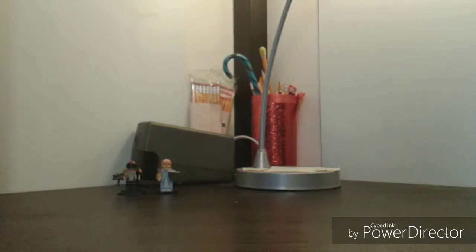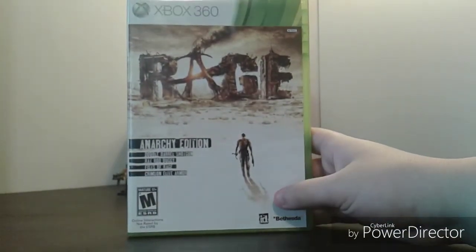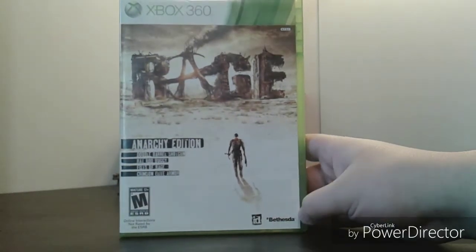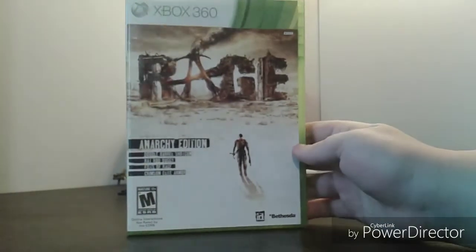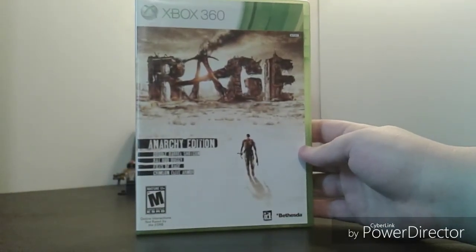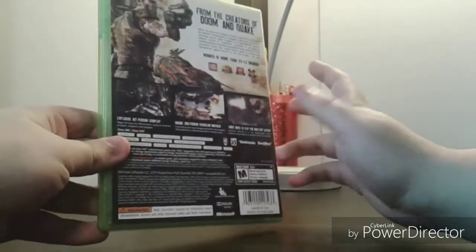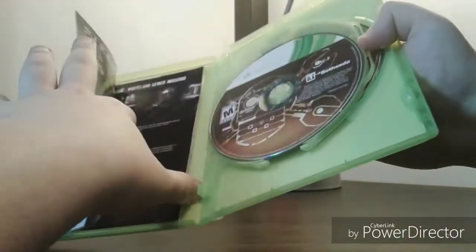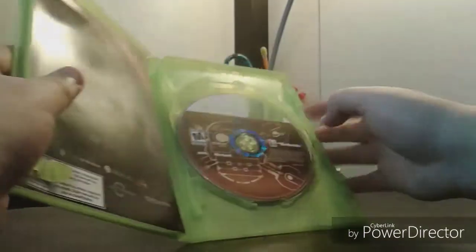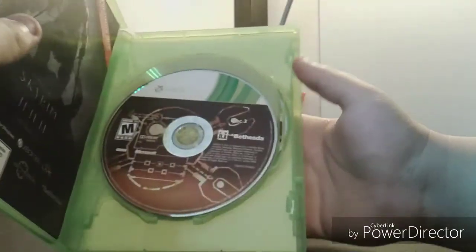Xbox 360 games from GameStop: first is RAGE! Anarchy Edition — it's by id Software, so you know it's gonna be good. I don't know much about it, but I think id Software was trying to hype it up like Doom, though it didn't quite reach that level. It looks like a cool post-apocalyptic game — like Doom but through the apocalypse instead of hell. Spine and the back: 'From the creators of Doom and Quake.' Inside we got Skyrim stuff, Prey 2 which never came out, the manual, some DLC, and three discs — Disc 1, Disc 2, Disc 3 — all with different designs, which I can always appreciate.